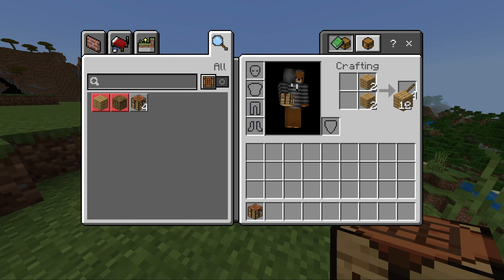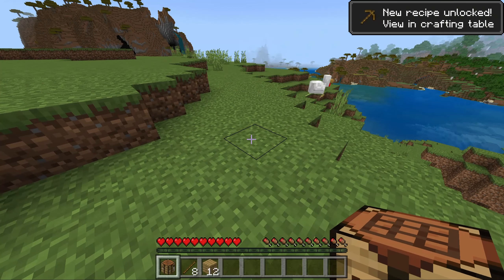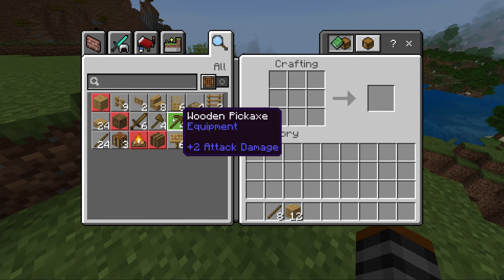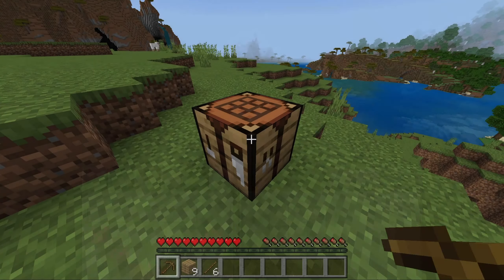Place your planks like this to make a crafting table. Then take your planks two blocks on either side to make eight sticks. Place your crafting table down with right click, then right click on it again to open it. Now you have a ton more recipes, so grab a wooden pickaxe.